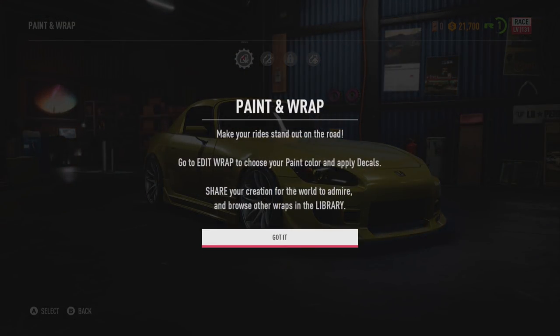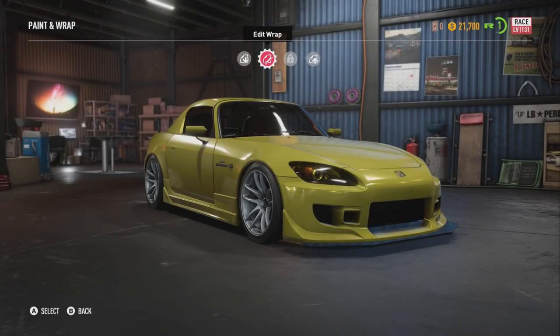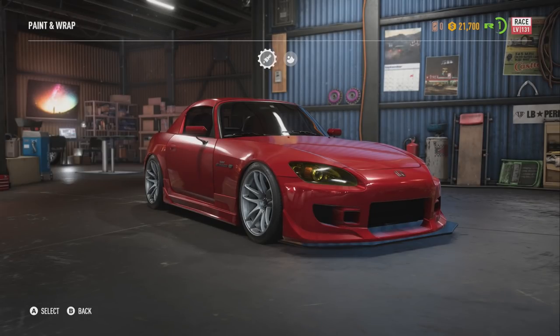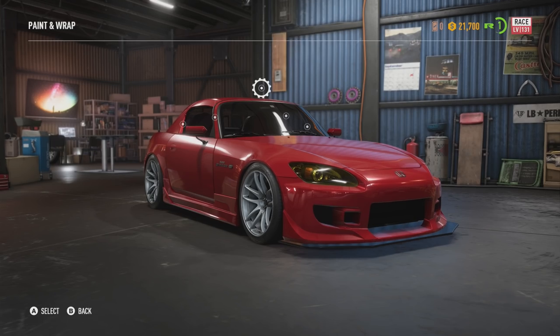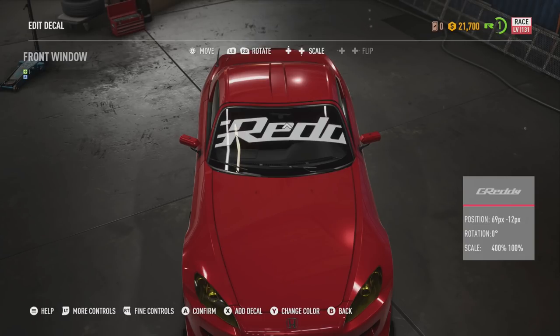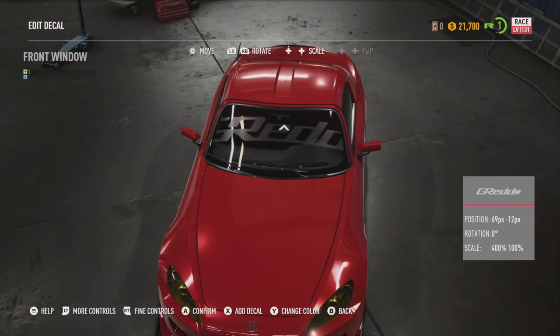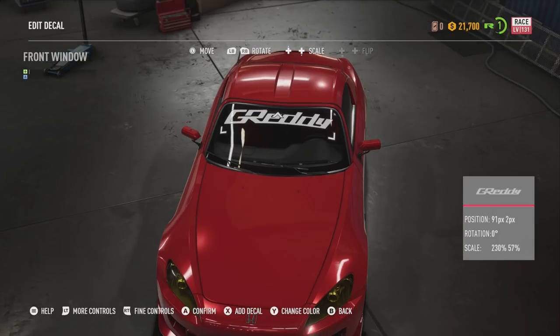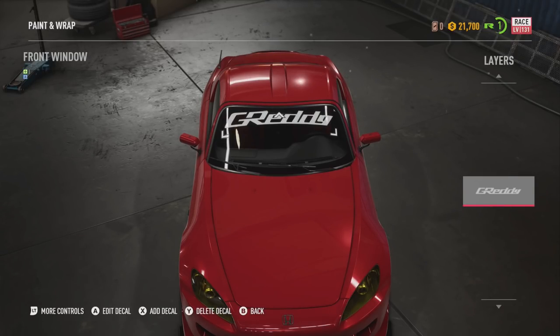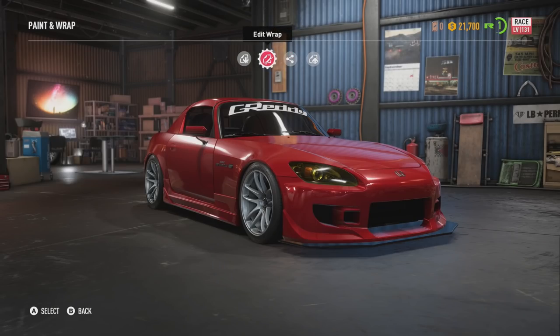We can paint the car — go for a simple design for now probably. Edit wrap. Red. S2000. Oh yeah. Decals — of course you can go for some decals if you want to. I'm going to put a little decal on the front of my car, just because why not. I want to make it a little bit smaller — I'll bring the scale right down and run it along the top. Yeah, that works. Confirm. There's my first decal. So that's our wrap for now.